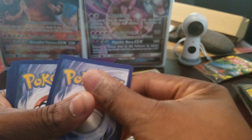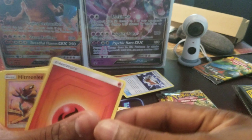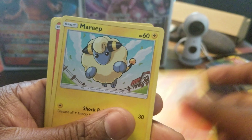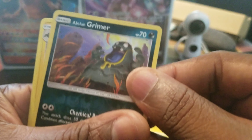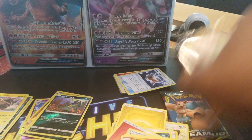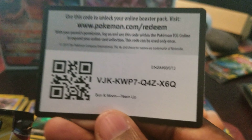One, two, three, four, five — let's go with Grass Fire again. Hitmonlee, Metal Goggles, another Golduck, Alolan Grimer, a Ponyta, Mewtwo, Charmander, another Alolan Grimer, and Golem. Non-holo rare. And the code card.